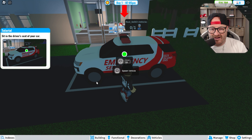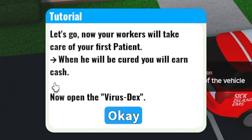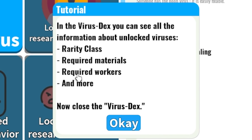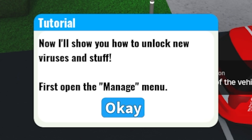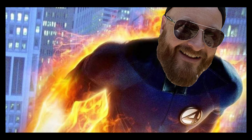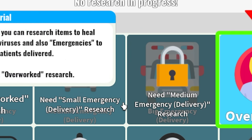Take the infected person out of your car — he's still there, that's amazing. Actually I want to release him here — release into the wild! Your workers will take care of your first patient; when he's cured it'll earn you cash. Open the virus dex — you'll see all the information about unlocked viruses: rarity, class, required materials, required workers, and more. Now I'll show you how to unlock new viruses — open the manage menu, go to research.